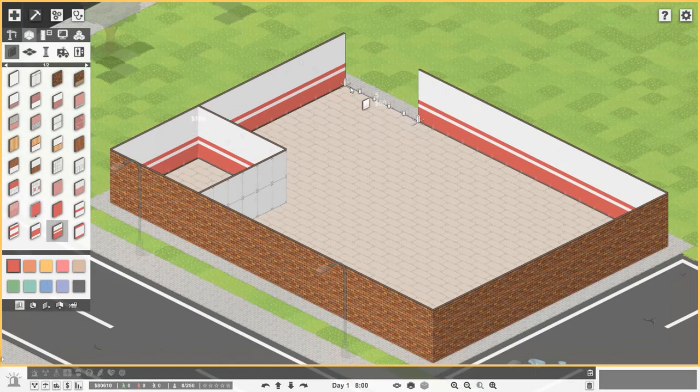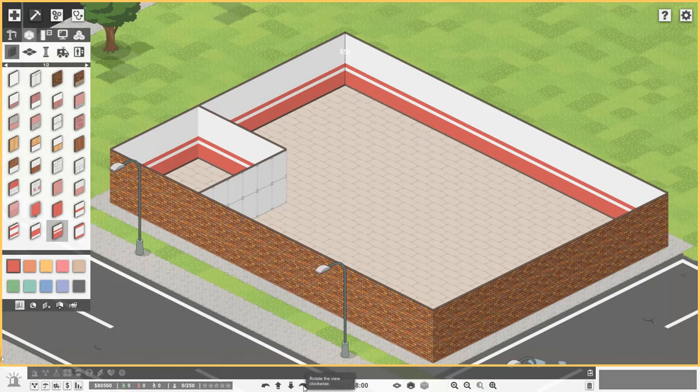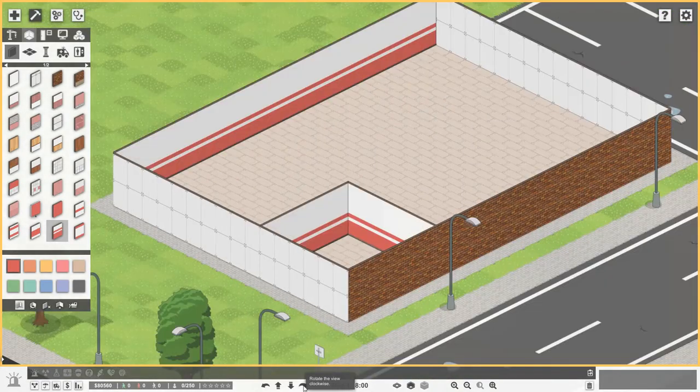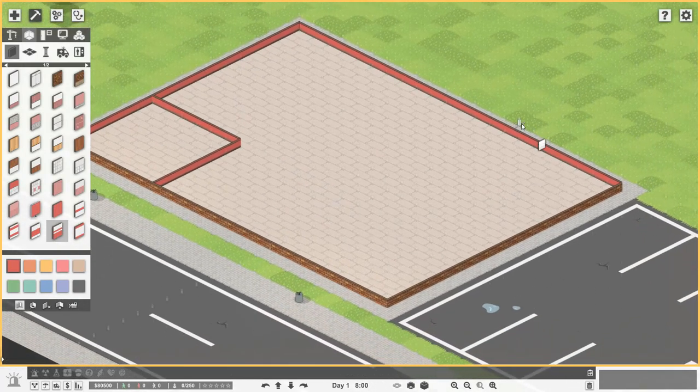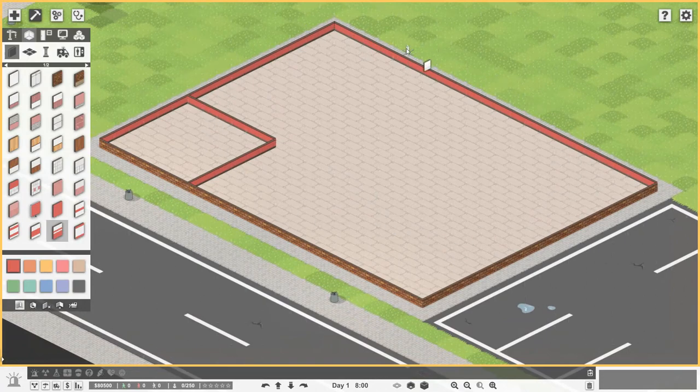It's worth noting that they've added four-sided views to the game, so you can turn around and you do have to paint every single side. That's something I always forget, so make sure you paint the backs of your walls. I normally stay in this view so I don't worry too much about it, but it's something to think about. Let's drop the walls back down — this is a very basic shape and it's plenty big enough for a small clinic.